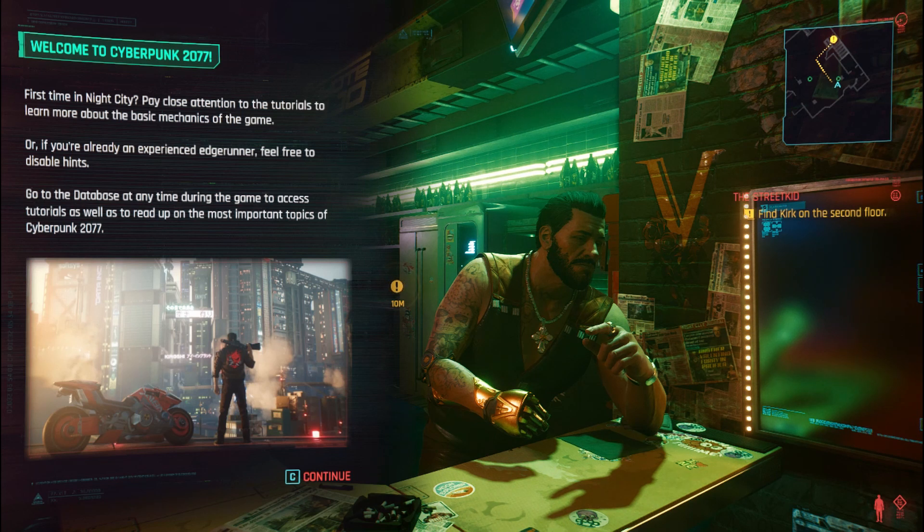Welcome to Cyberpunk 2077 — first time in Night City. Pay close attention to the tutorial to learn more about the basic mechanics of the game. Or if you're already an experienced Edgerunner — or Edgelord — feel free to disable the hints. Go to the database and time between game to access tutorials as well as the most important topics of Cyberpunk 2077. Also, I just wanted to tell anybody who doesn't know this yet: if you have a Steam version of Cyberpunk 2077 and your game crashes, make sure to go to Google, type NVIDIA, go to the NVIDIA link, and make sure to update your GeForce graphics card — that worked for me. Unless you have a GOG launcher — make sure to follow the GOG launcher tutorial.